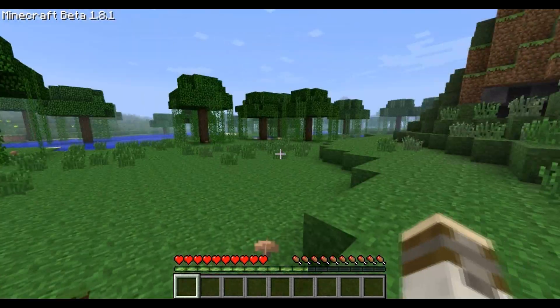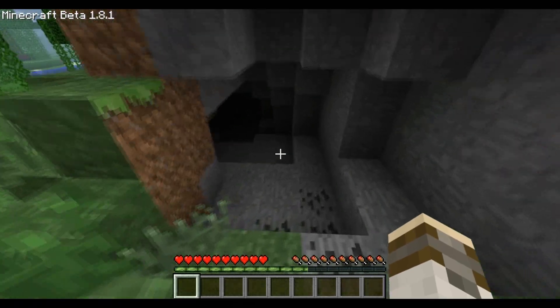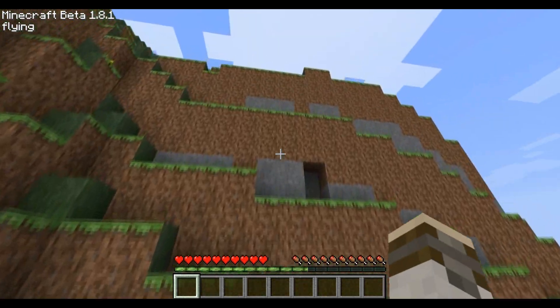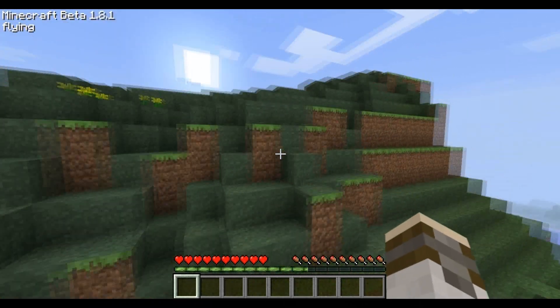When you start off, you start off here. It looks like nothing, but if you go a little forward, you've got a nice cave here with coal in it already, so you can get your coal early. And if we go up here to the top of the mountain, there's another cave that I already dug into.